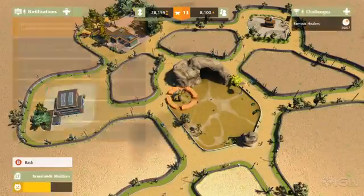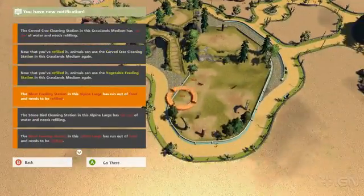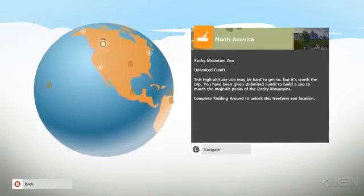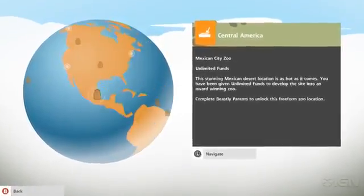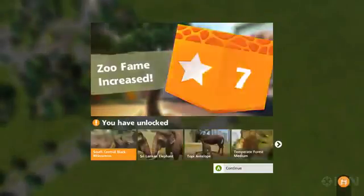Challenge mode is about strict resource management, peppered with a few extra objectives, but not exactly challenging. Free form mode is the only place where Zoo Tycoon spreads its wings and refreshingly lets go of the confines of mandatory research. The only goals here are to enjoy yourself, be with animals, and build whatever you want at your own pace, and progression comes at a rewarding rate.